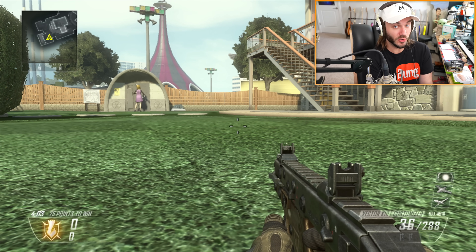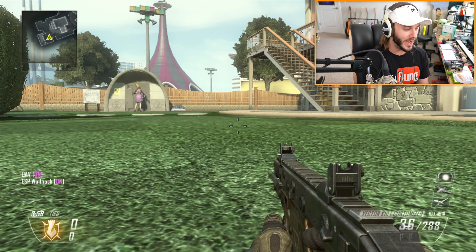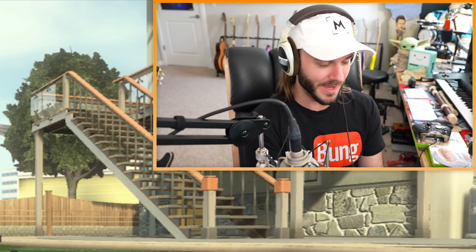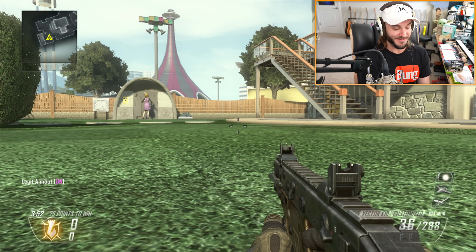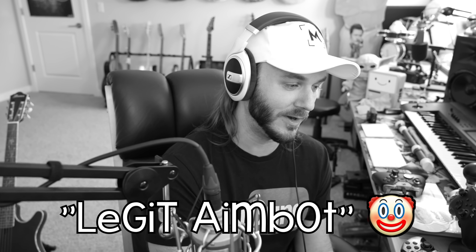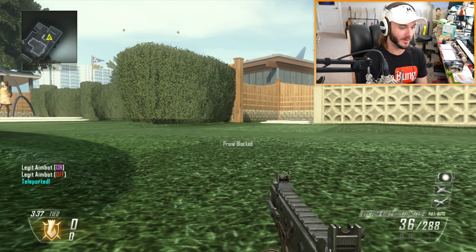If you go prone you get access to even more shortcuts. Click up on D-pad while prone and it gives you UAV and wall hacks, you can turn them on or off. On the right it gives you all your ammo. Click down and it gives you 'legit aimbot' - which is an absolute oxymoron of a hack. We'll turn it off. Left on D-pad again pulls up the map to teleport wherever you want.